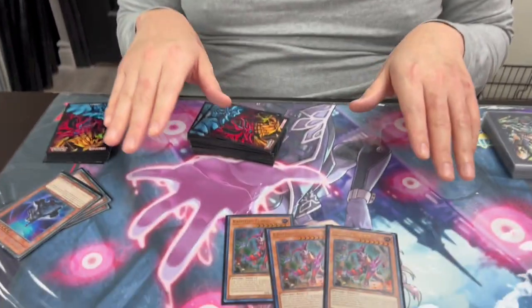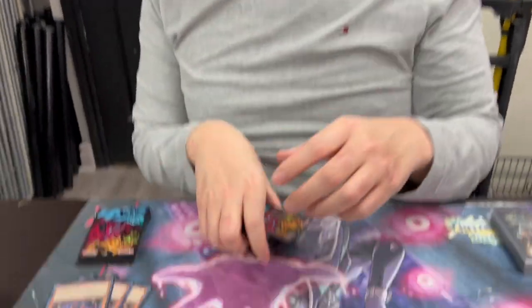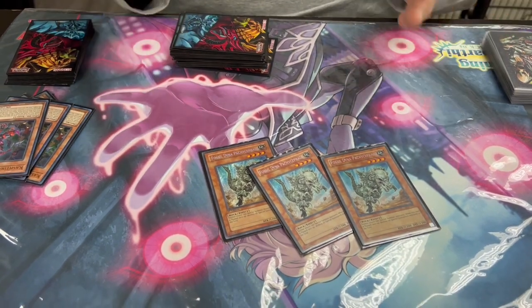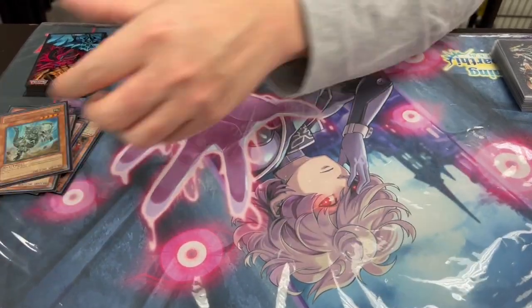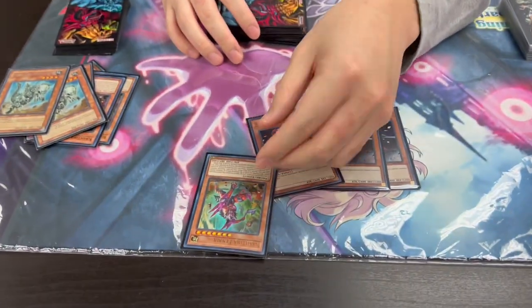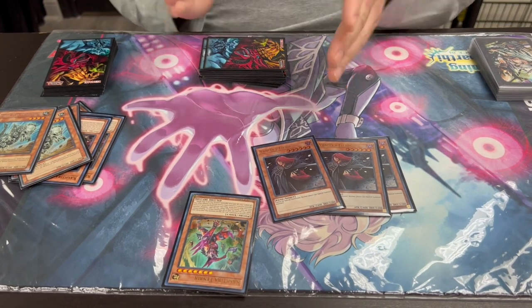This is the deck in a limbo between formats — you don't have new support yet and you're still stuck in the tier format. The only Kashtira card being played is Narnie, and it has a purpose. It's a good card — 'returning of the good boy.' So it's Dina control with a twist: three Fossil Dina. The twist is already happening — it's a special search effect to use on Bigger Dina.